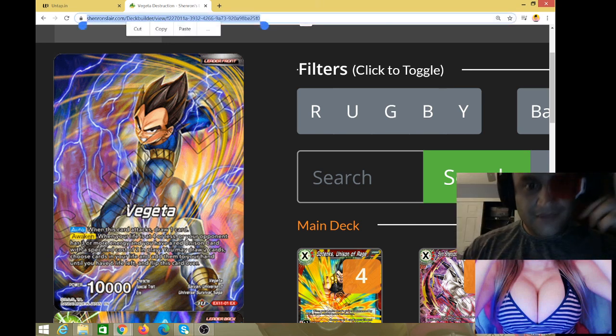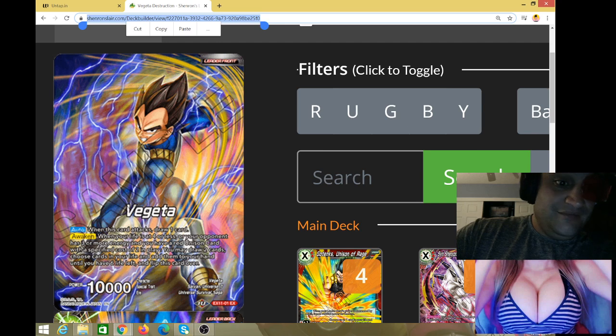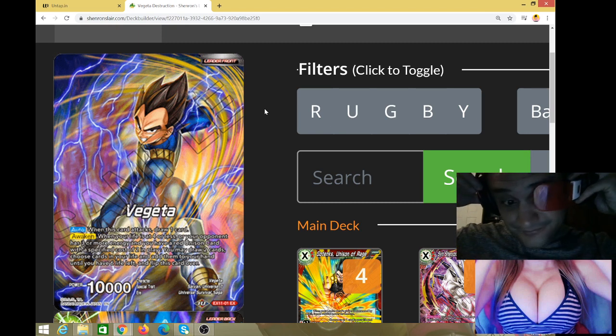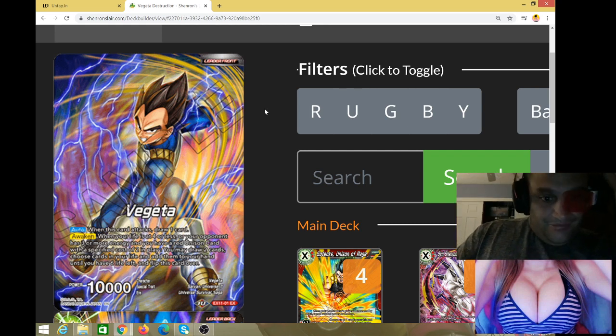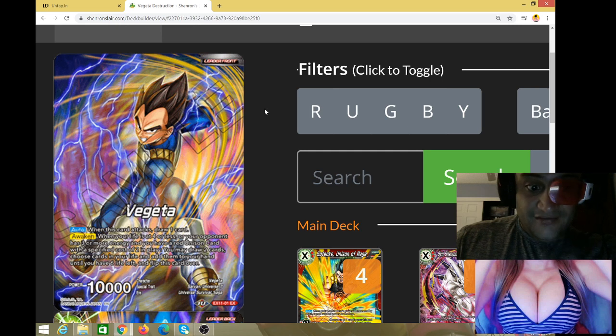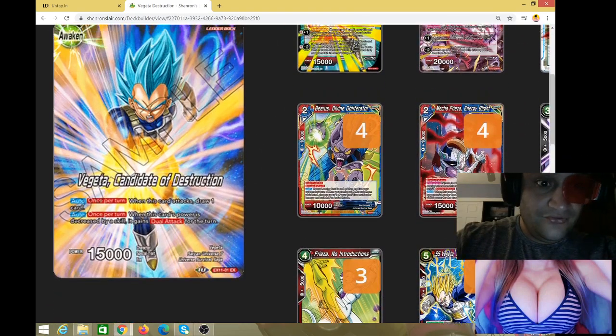Today is the Vegeta deck profile. When this dude came out I was worried because he was kind of bad. I cried when I read him because I read him right after the Topo leader that had just come out — that hit me hard. I took that L, but I've been using him, ironically at first because I thought he was gonna be really bad, and he ended up being fire, he ended up being heat. When he attacks he draws a card, and when your opponent is at three energy or when you get to four life or less you draw two and awaken. If you're at eight life you can take life all the way down to six, but with the condition of your opponent being at three energy you have to have a unison on board — the two-cost unison.